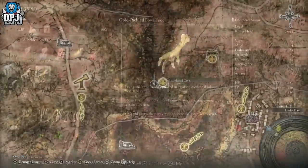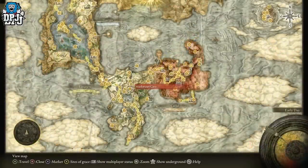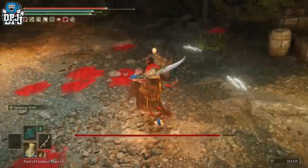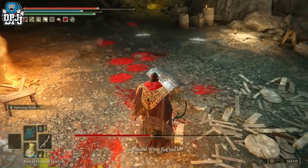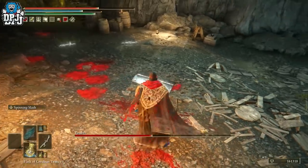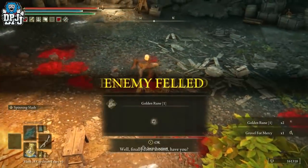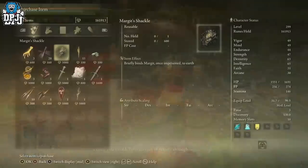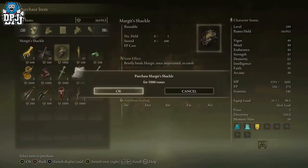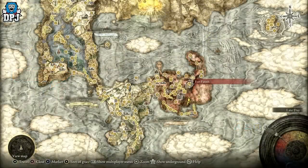You also want to get those Gold Pickled Fowl Feet. You can pick up a recipe if you head to the Murkwater Catacombs, head to the boss room, and open up the chest. If you haven't been here already, you'll be approached by an NPC called Patches — he will want to fight you. Fight him, take him down to half health, and when he surrenders do not kill him. Head back to the grace point then come back down to him — he's now your vendor. You can buy Gold Pickled Fowl Feet off him, probably three to five, and also buy the recipe so you can craft them yourself. The Gold Pickled Fowl Feet and the Gold Scarab together give around 50 to 55% extra runes, so yes, definitely worth it.